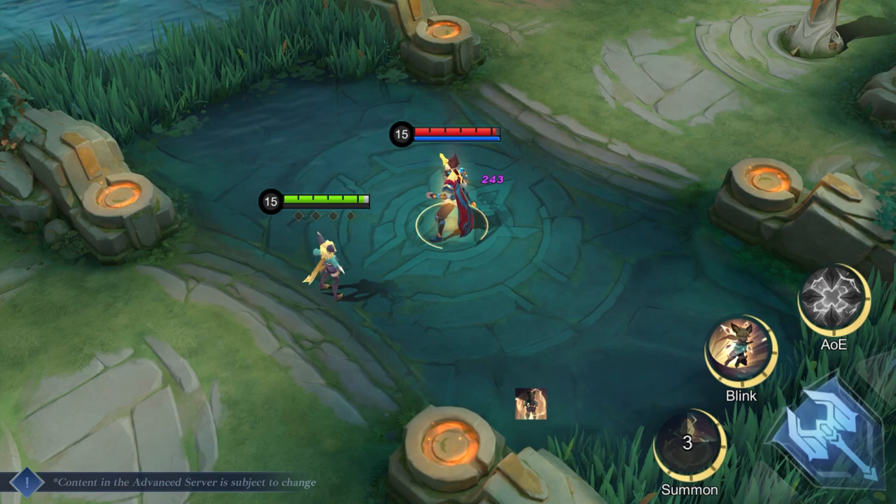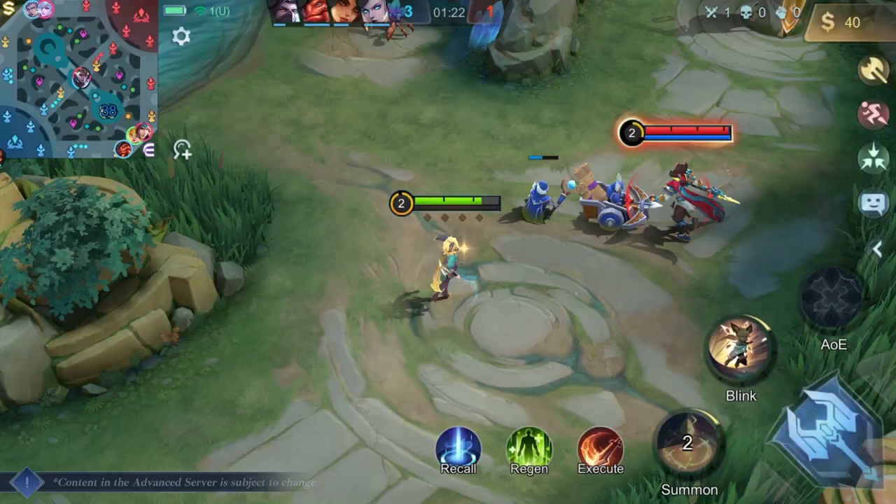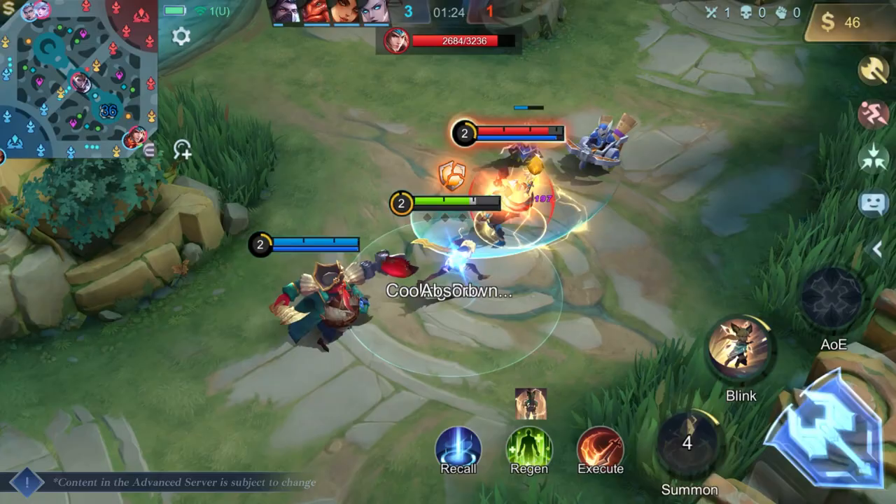Pro tips! Leonin Crystal is a very flexible skill that can be used to clear minions and damage enemies. The skill can also be used in tandem with her second skill to finish off enemies or to activate her passive.